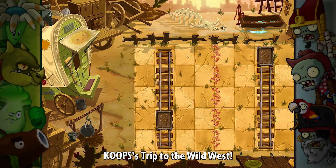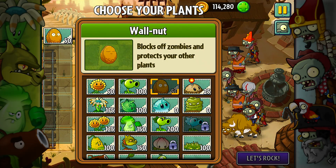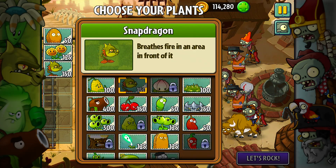Guess my strategy of spending a lot of money didn't work on this level — maybe it'll work on other levels but not this one. That really sucks. We'll make a new strategy that's not so awful.